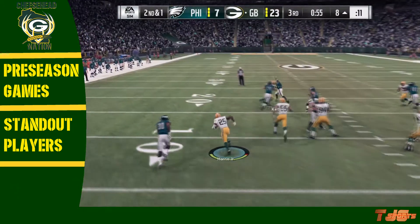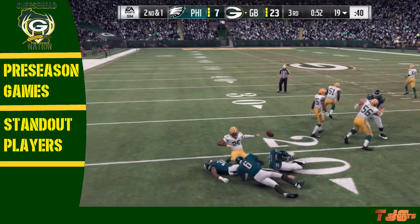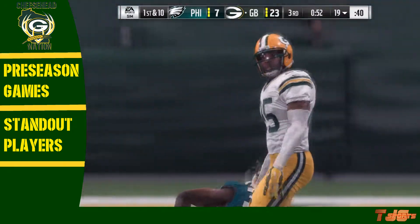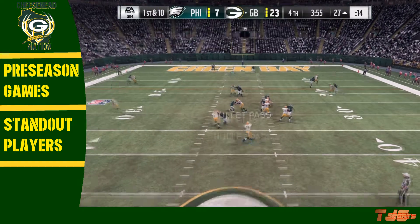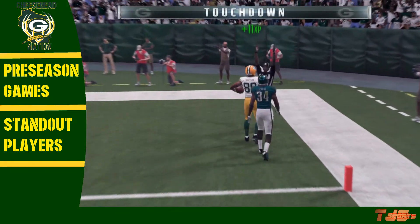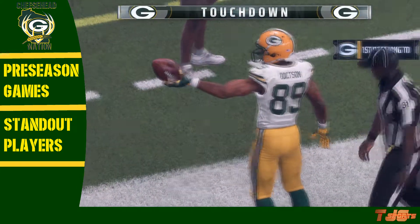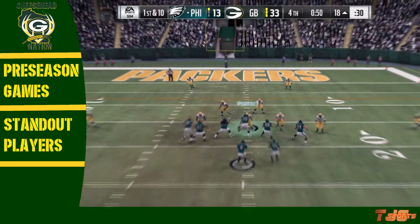Moving into the third quarter, this one's picked off by Chris Harris Jr. Cody Kessler of the Philadelphia Eagles would throw the pick, and Chris Harris Jr., our first-round pick, would get that interception. Moving into the fourth quarter, Fitzpatrick and the Packers have the football — throws to the tight end on the right-hand side, and touchdown! Packers just like that, and we grow the lead. It's now 33-13.